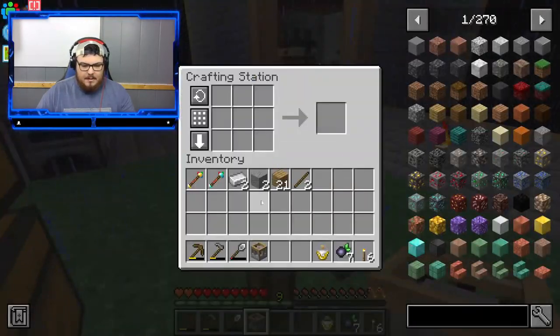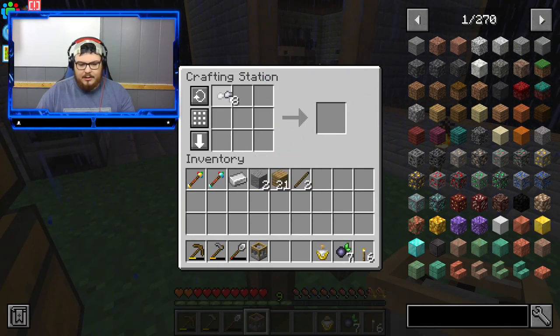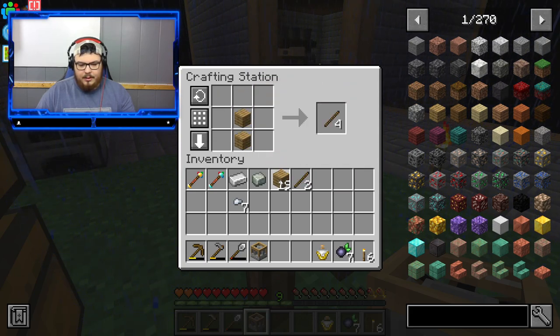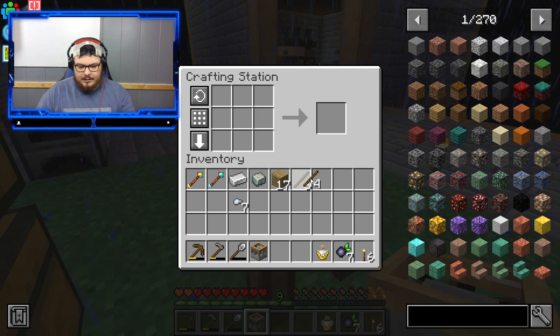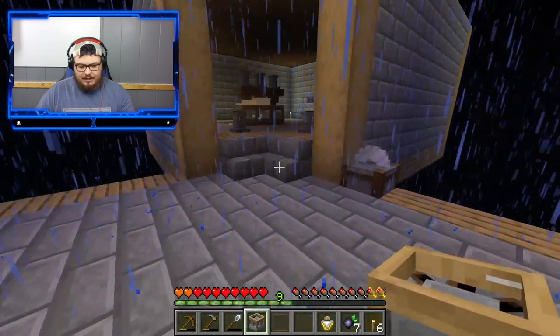Let's get our nuggets, go like this, and then go like this — this gives us our andesite alloy. Then we go like this and this is how we make our andesite mesh. You guys already knew that though.